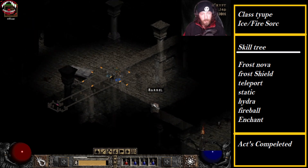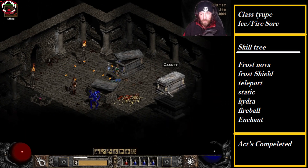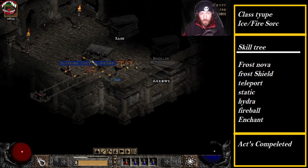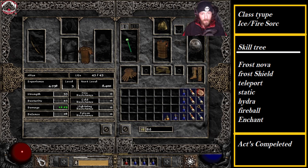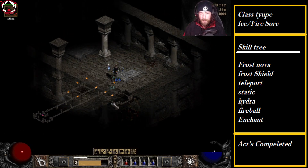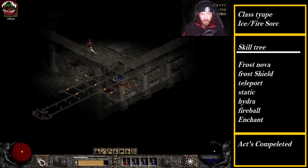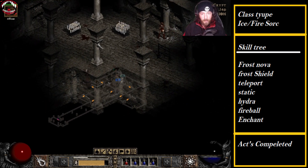Once we get up to the Forgotten Tower, that's where we're going to do a lot of rune farming. I'm going to see if I can make a Leaf rune word. I can't remember the name of the other rune word — I think it's Splendor — that has like plus one to all skills and a bunch of other stats. I'll have to look it up, but if we can make that it'll help out the Sorceress for a little bit.